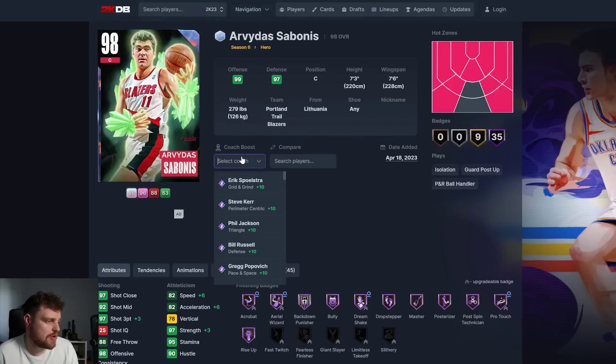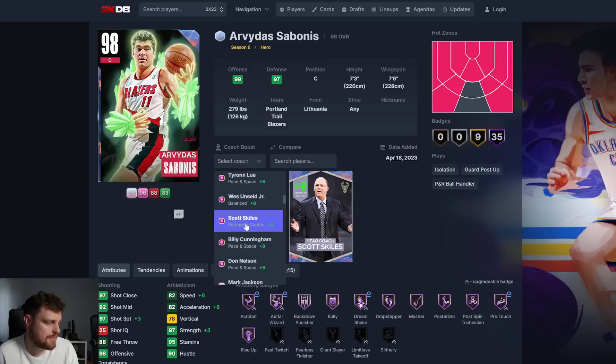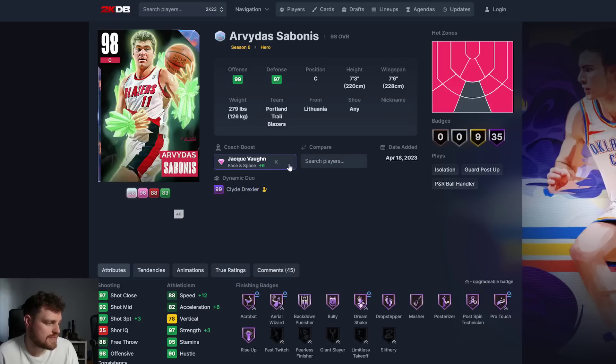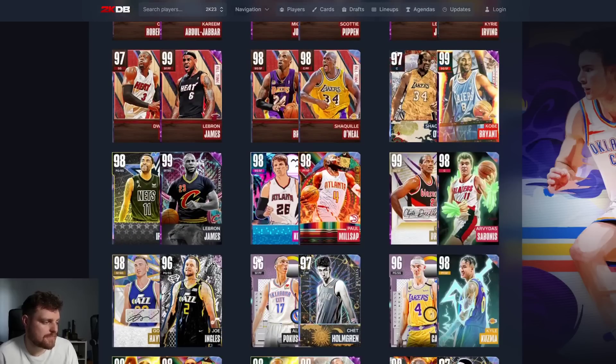Especially if you go and put one of these Paisons base coaches - one of the plus 6 ones you get, or even one of the 7 seconds, or even Triangle. Imagine getting him up with Jock Vaughn - you're getting him to 88 speed. He becomes a really interesting center. This duo is interesting.